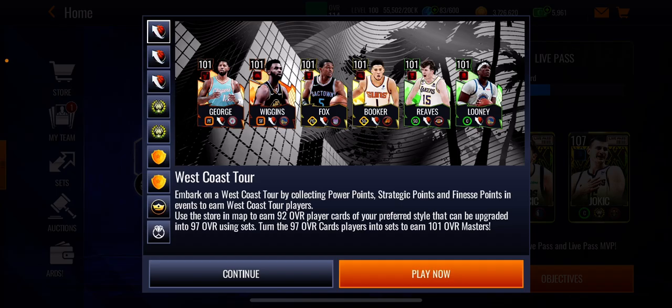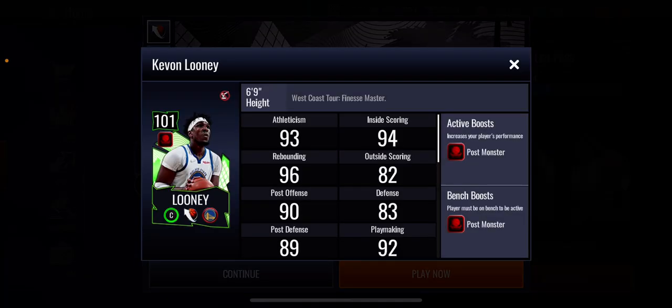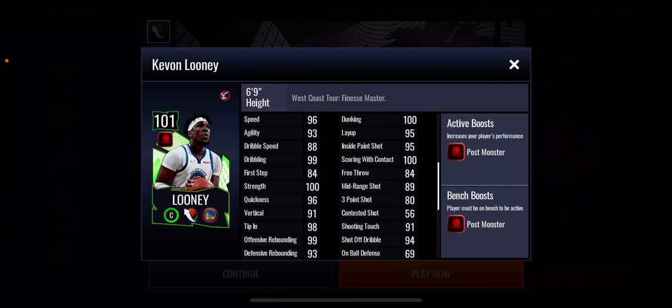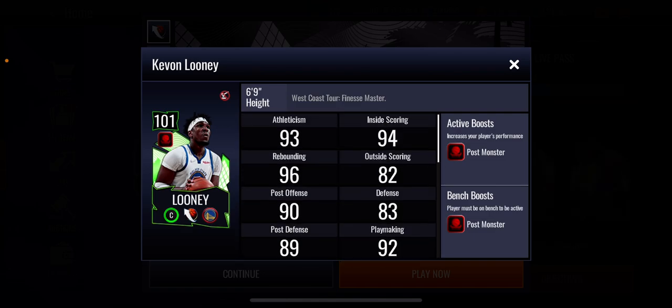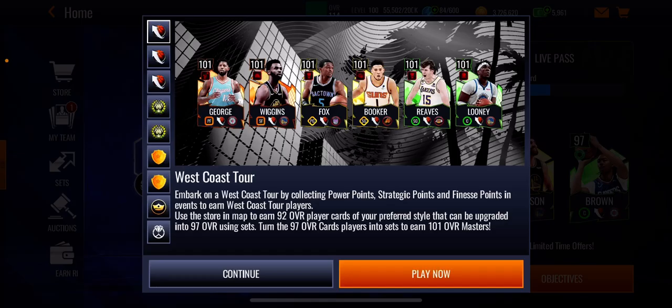Then we move on to our last master — we got Kevon Looney. He's got a plus four post monster boost to team. His stats: 99 offensive rebounding, 93 defensive rebounding, dunking and layup look good. Obviously his three-point shot is going to be low at 80, and he's got that midring at 89. His defensive stats look solid and the vertical is a 91 — solid overall.